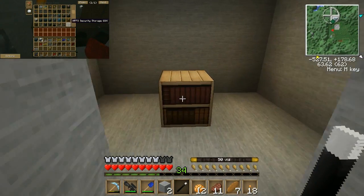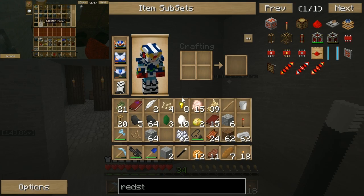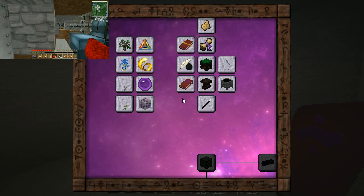So 50 Vis. Then I go, bam! There we go. I used half of it, pretty much. And then I got a book. This book is called the Thaumonomicon.